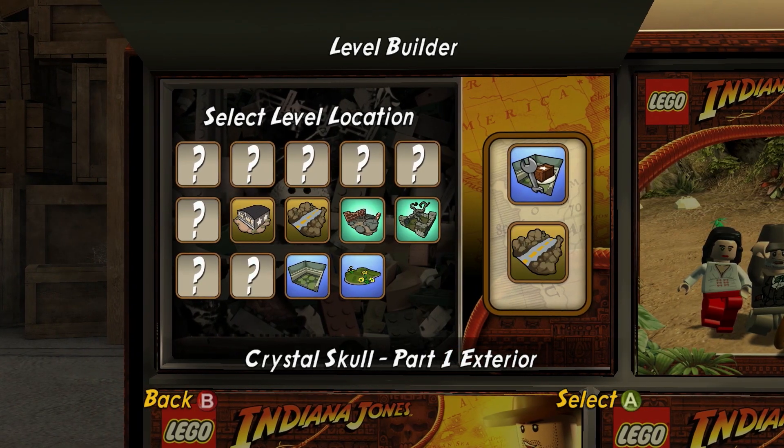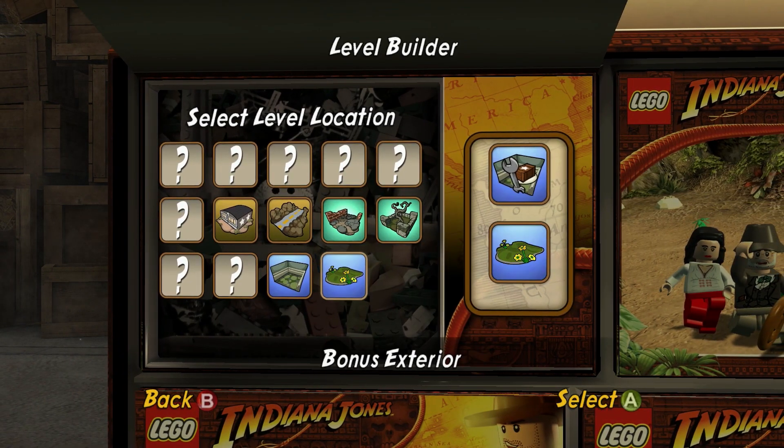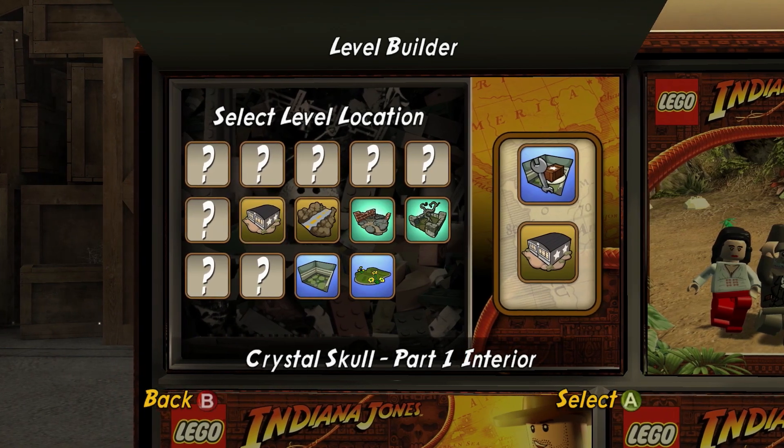So one, two, three, four, five, six. Let's go into Crystal Skull Part One, interior.